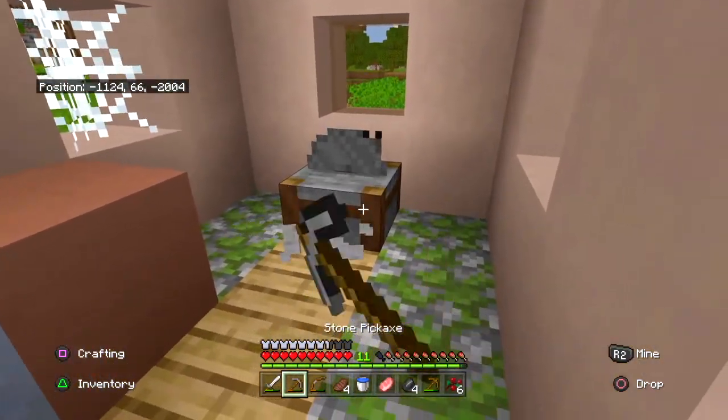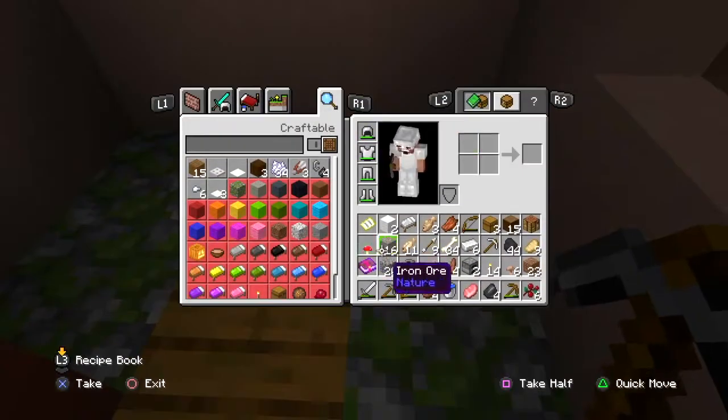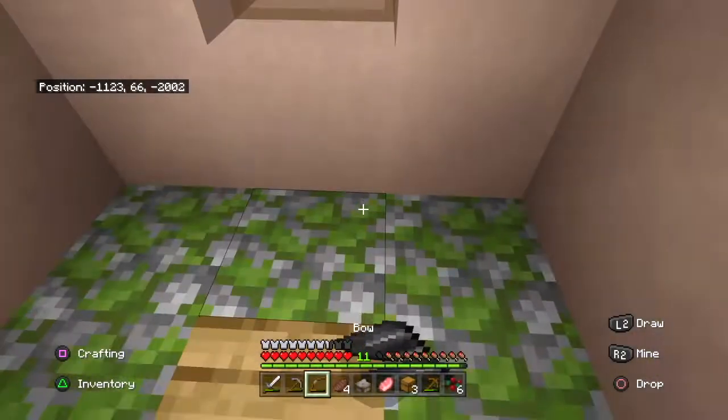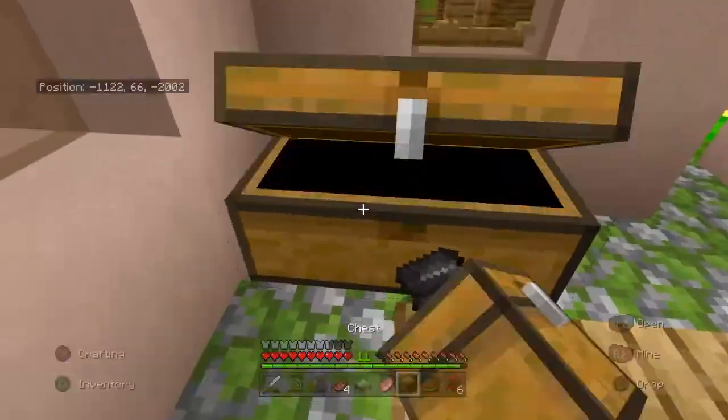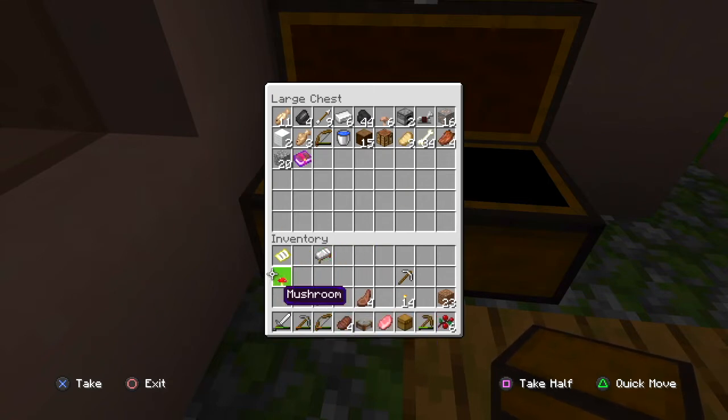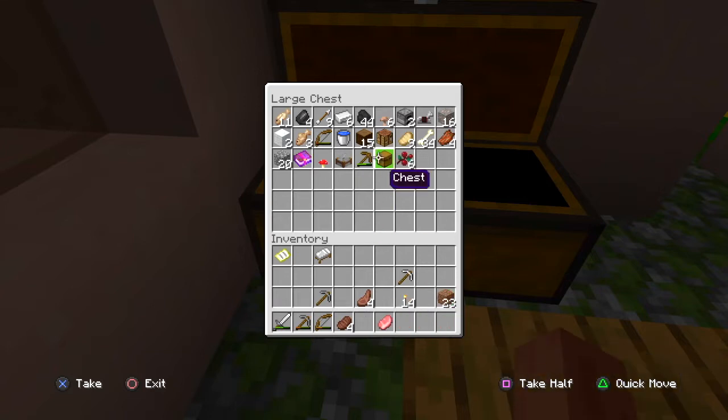Not bad — this could be like our temporary home. So first let's place our bed, place our chest first, and clear inventory. Let's place these down. Now let's put all of our stuff in here, and then we'll just keep the things we need for right now. We need food obviously — I think that's it.